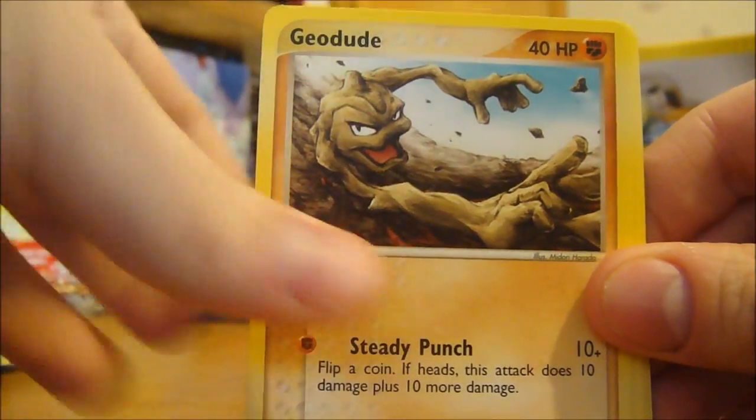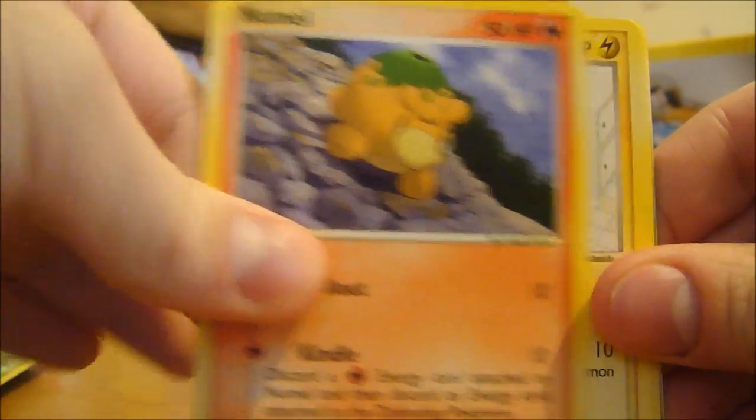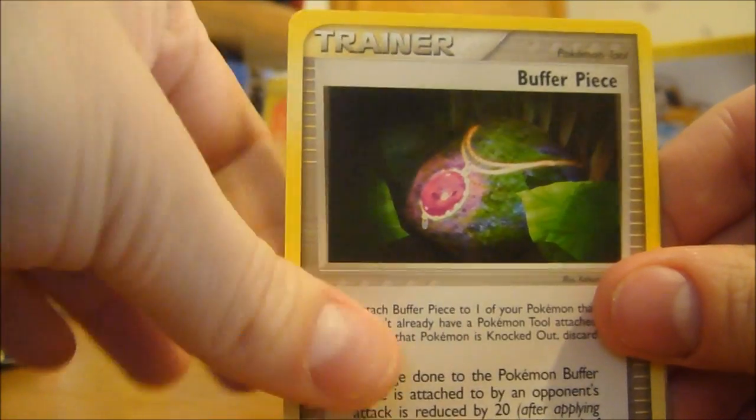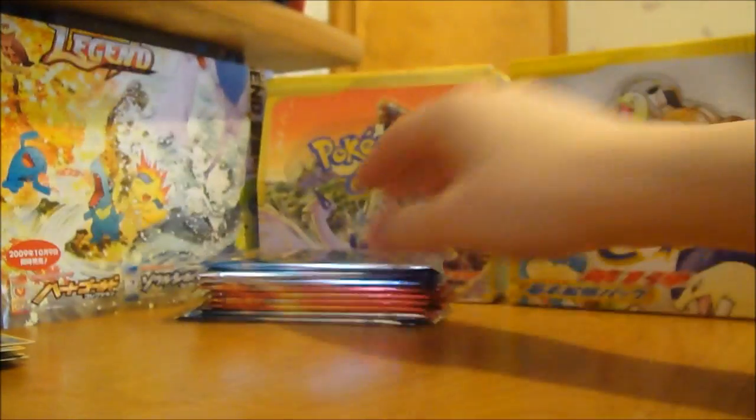Kato, Geodude, Warple, Numal, Magnemite, Shell Gun, Buffer Piece - nice - Magikarp Reverse, and a Dragonair. Nothing new there.